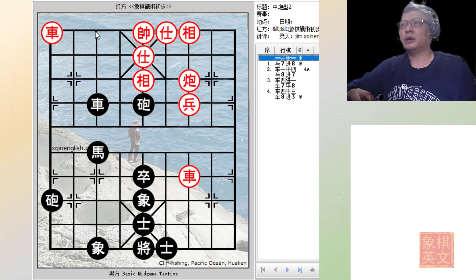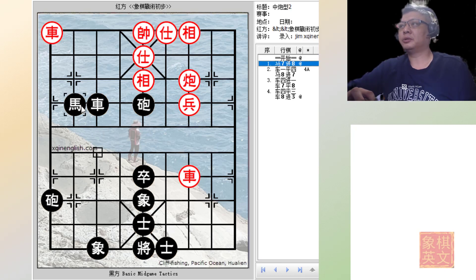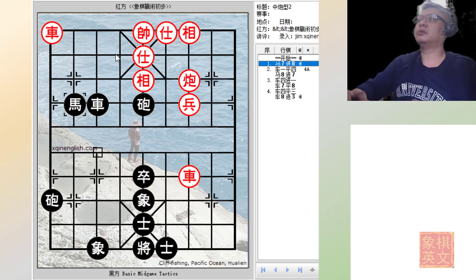There is always the potential of a checkmate with the chariot, so the red chariot cannot leave the bottom rank, similar to the previous example. The horse is also ready to go. The first move would be for black to play h7+8 to go for the elbow horse checkmate. It follows that red would have four ways to counter. Let us see variation 1.